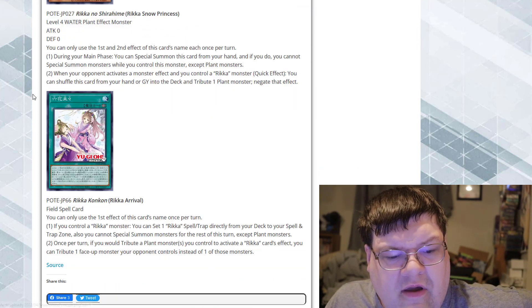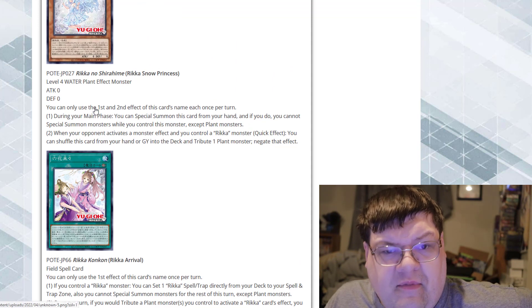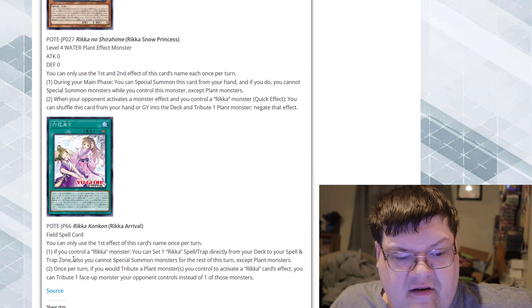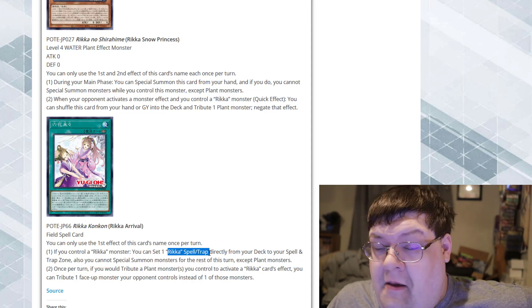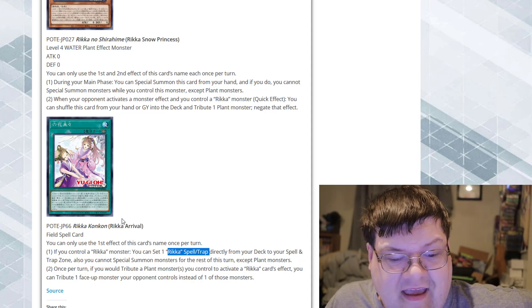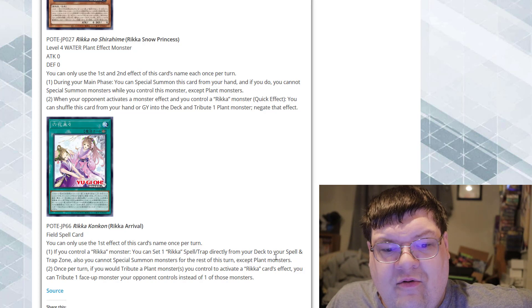So with this monster, we can basically tribute an opponent's monster to force the negation of something — that is absolutely amazing. This field spell being a once-per-turn 'set anything' as long as you control a Rika monster for Spells and Traps is really good. Who cares if you get locked into plant monsters? That's fine. You've got plenty of ways to navigate and combo under that.